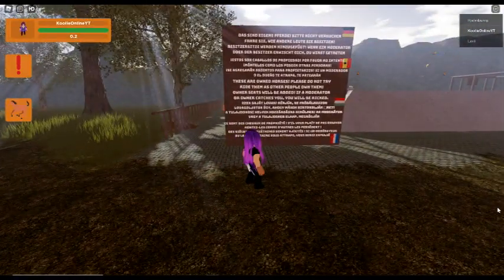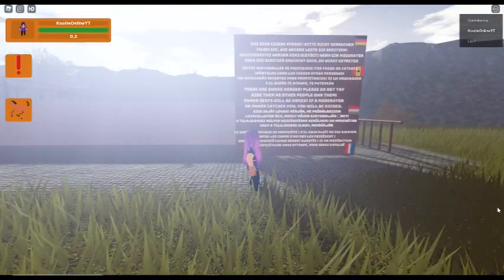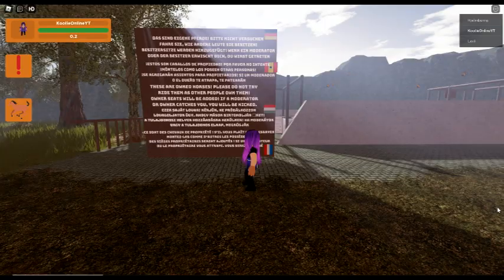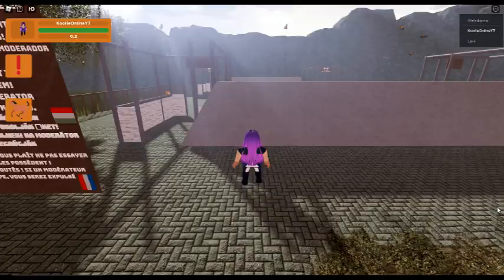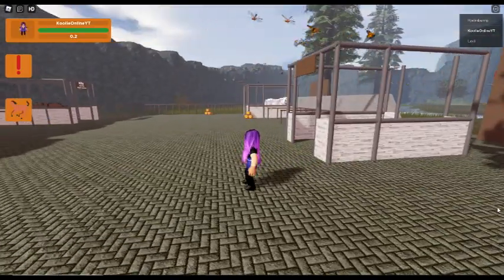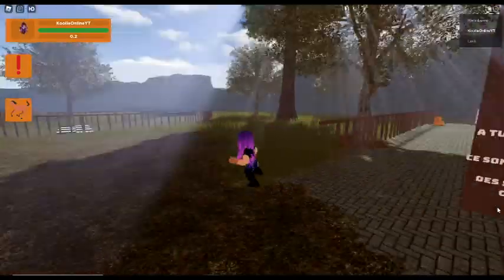They've actually put it all in different languages - that is extremely thoughtful, that is really really really nice of them. I'm not sure what it says - my German is not good enough to be able to read it. Oh, these are owned horses - so my guess would be the message is saying not to ride them because they are owned horses.